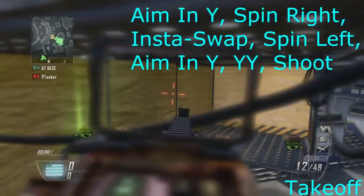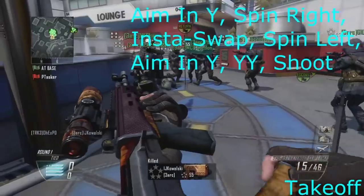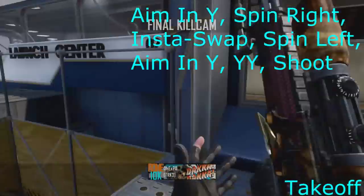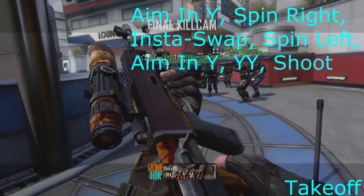Now take-off — all I did was emptied the four bullets out of the M16, so it made the pump action. I spun right and aimed in, clicked Y, then spun left, insta-swapped, and then I jumped and spun right, and then aimed in, clicked Y, and then YY'd again. This looks clean if you accidentally get a nak in there — which I might actually try.